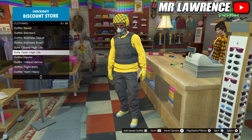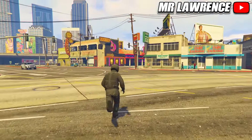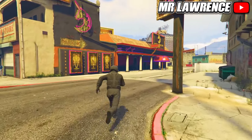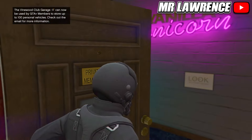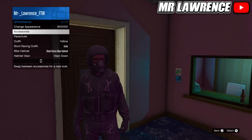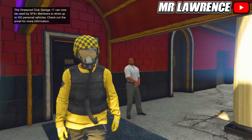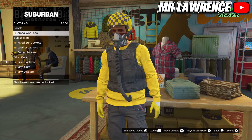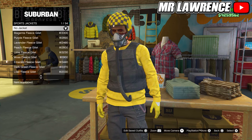Now equip the black flight suit again and then follow me. Go inside and re-equip the yellow outfit. Now walk back outside and the flight troop will transfer onto your outfit, which you can now save once again. For the next outfit go to the tops, then to sport jackets and purchase the sign fleece julette, number 12.